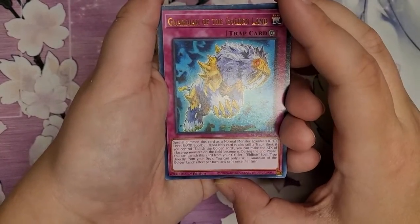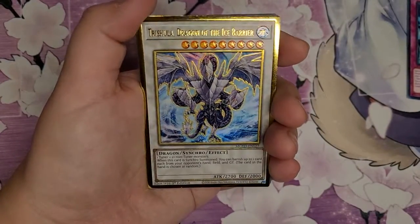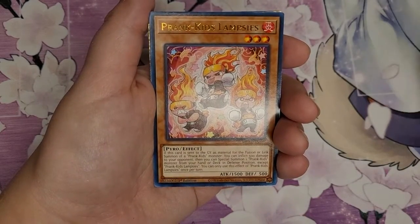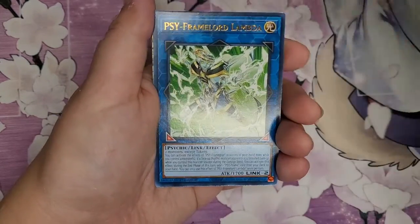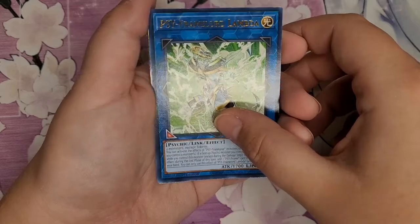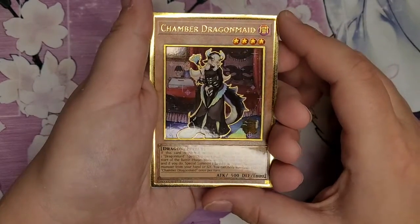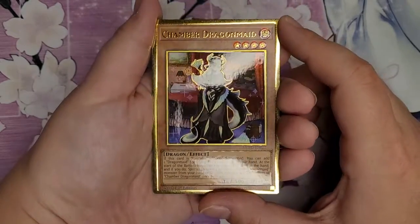So we have Guardian of the Golden Land, Dragon of the Ice Barrier — that one's beautiful — Prankin's Lampsies. These are so cute, I love that. Psy Flamelord Lambda, Chamber Dragon Maid. I love these, they're so adorable. She's so pretty.